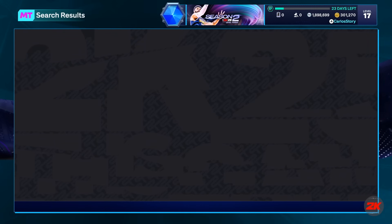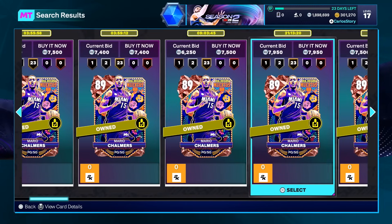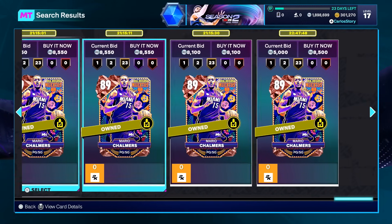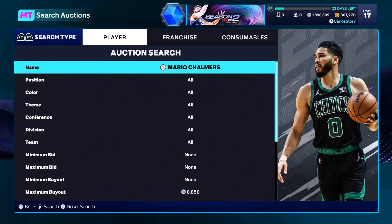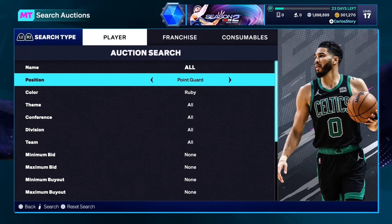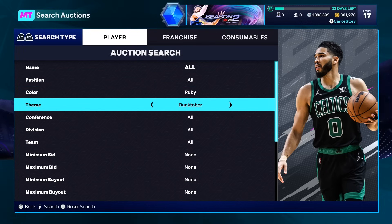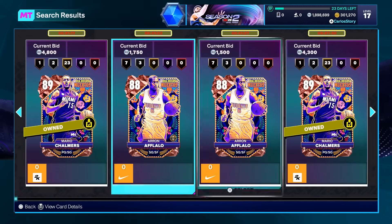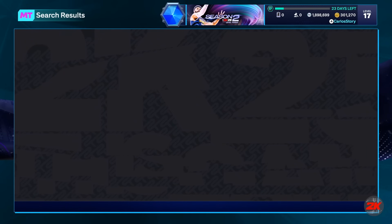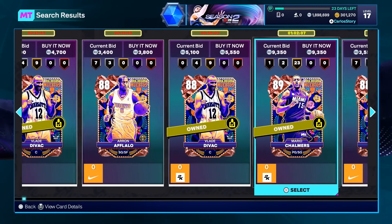People went crazy on Chalmers — people are buying him up. He was already pretty good because he's one of the better rubies, but people are definitely buying him. What about the other rubies? We can just take a look at rubies. This set right here might be a good snipe filter. People are buying out the cards — the community is doing that.